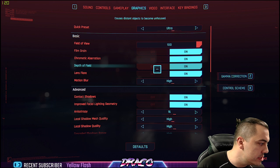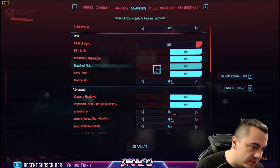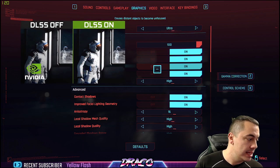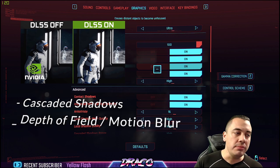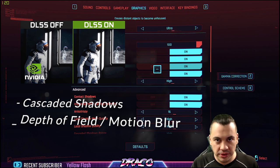I'll tell you right off the bat so I don't waste your time. Some of the biggest things that make the difference in frames on this game are DLSS, cascaded shadow resolution, depth of field, and motion blur. These are the three to four settings that make the biggest difference. So if you're impatient, those are the four things that are going to help you out.